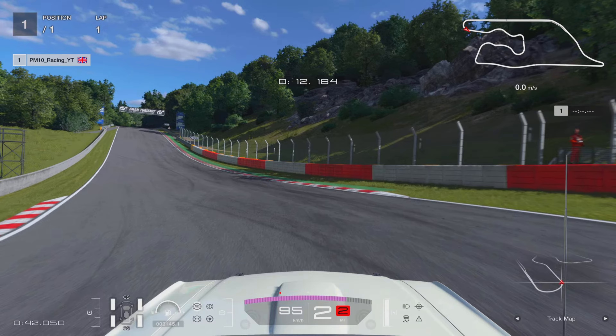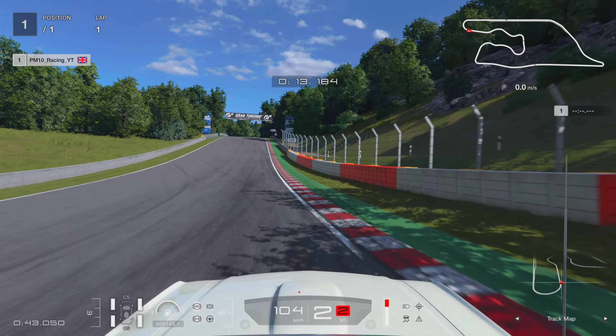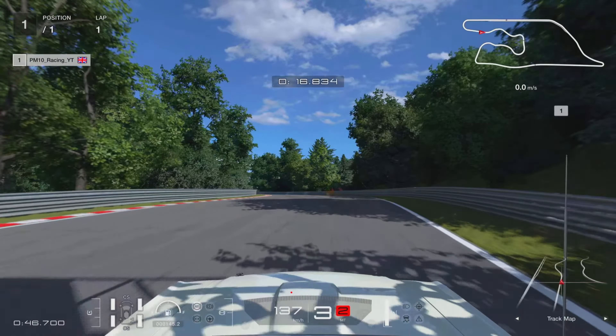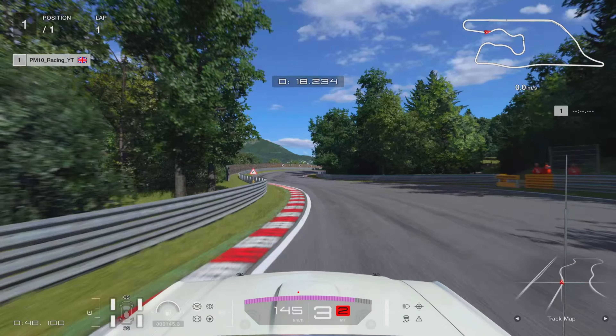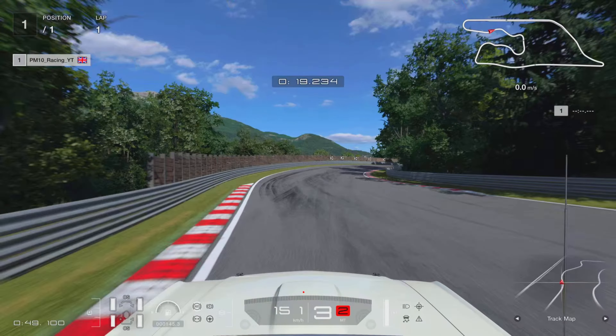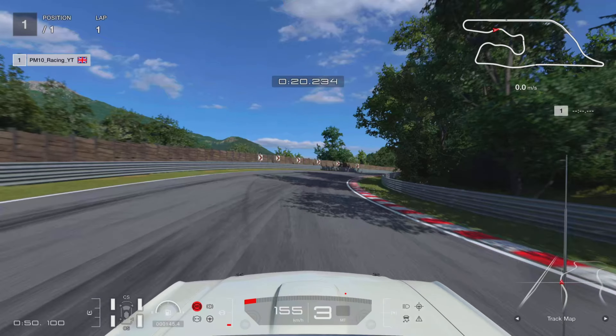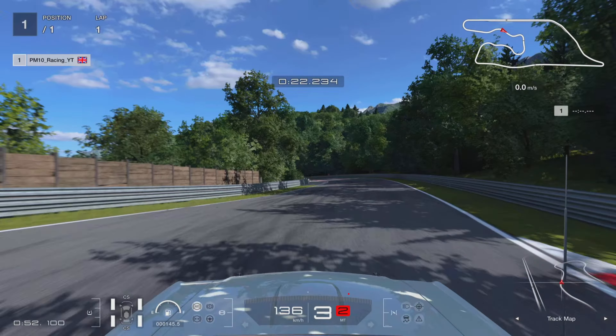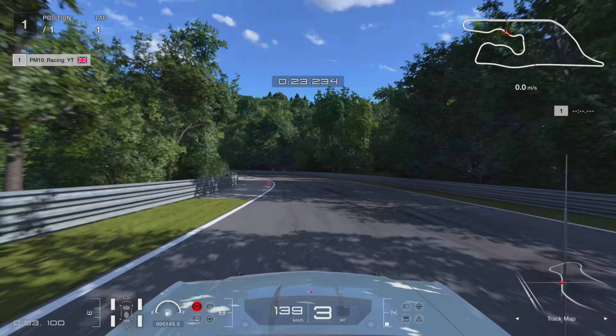Once you get a comfortable amount of rotation, get back on the power and start to introduce the throttle again to reduce the slide. It's a bit of a balancing act, but with a bit of practice you should get it. Use all of this curb on the right hand side — you can keep two tires on the red and white, should be fine. Into the next bit, take a good chunk of the curb on the left hand side and try to open up this right-hander. Stay in third, a little dab of the brakes to get the car a little bit sideways.